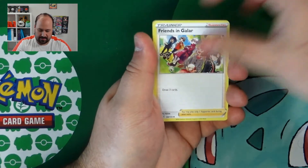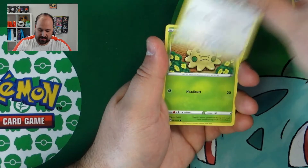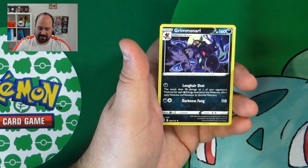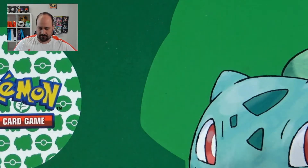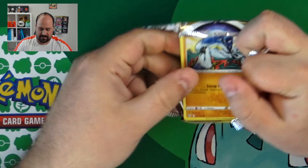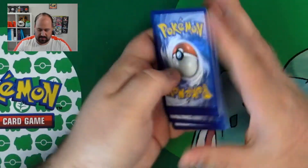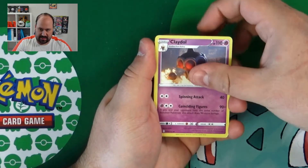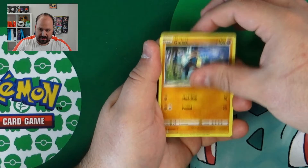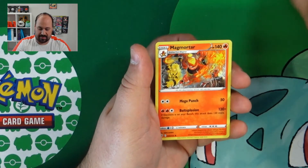Here should be Empoleon, Traxur, Gible, Trapinch, Exegcute, Starly, Shroomish, Manaphy Reverse and a Grimmsnarl. Fighting Energy, Claydol, Fresh Water Set, Café Master, Soak, Corpish, Golett, Chimecho, Chimchar, Double Turbo Energy Reverse and a Magmortar.